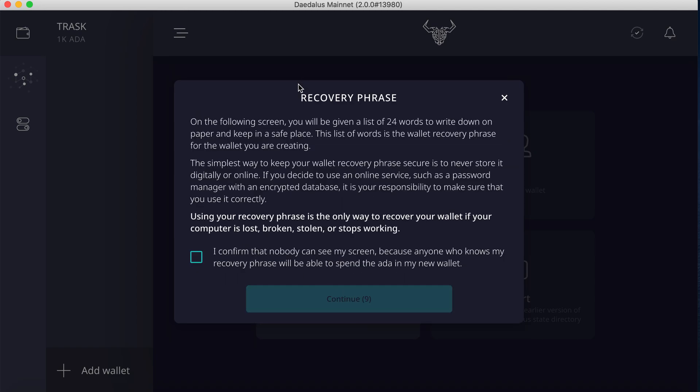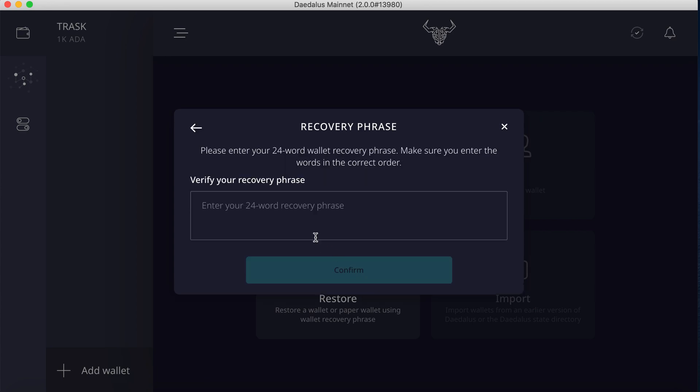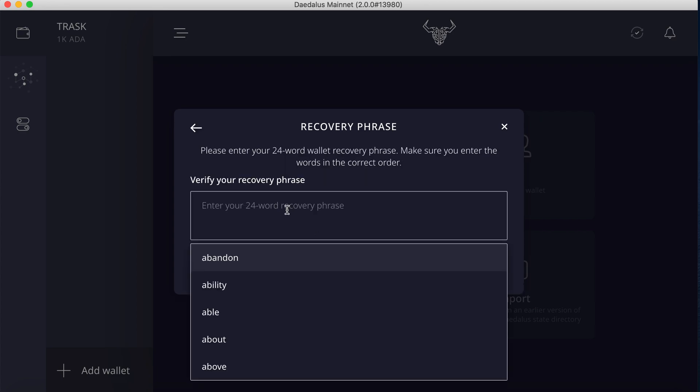The recovery phrase is a unique 24-word passphrase. Once you've come through here, it gives you a little window of time that you have to agree to it. You can do a couple different things — you can take a photo with your camera, it just depends upon where you're going to save that photo. The other option would be to write it down on a piece of paper, which is probably the most secure. Once you have written down all these words, you need to come back in and verify that you have actually written them all down.